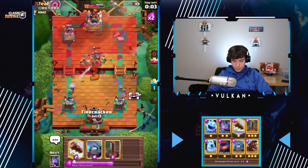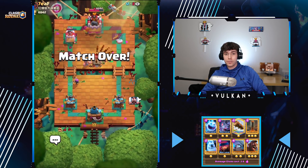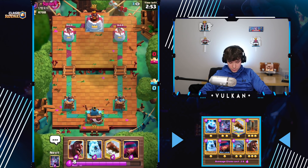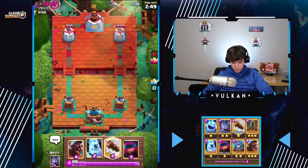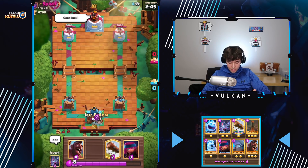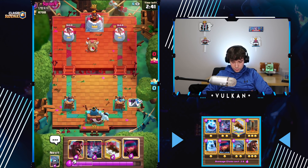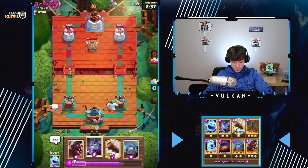The Hog Rider is actually really nice there because it protects the Firecracker from the Flying Machine. And there we go — versus... thinking, wait a little bit, then probably Ice Golem. Okay, we'll just go with the Firecracker. Oh man, where is my Earthquake? I think that hits two — okay, it does, nice.